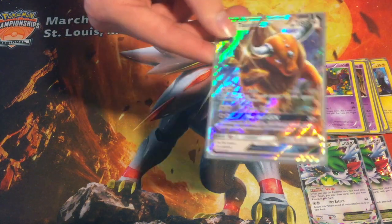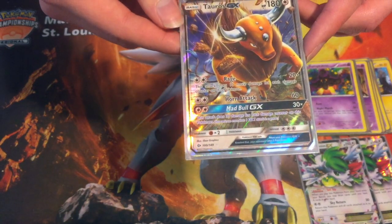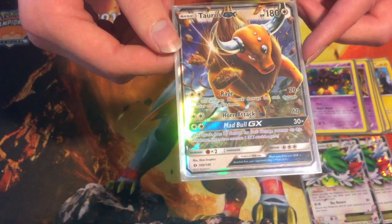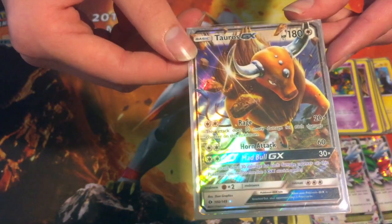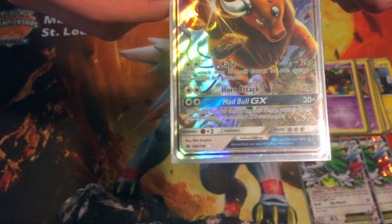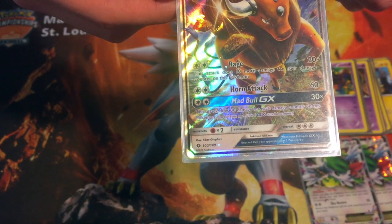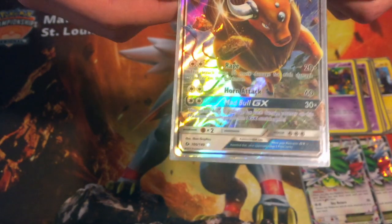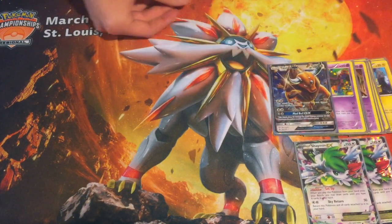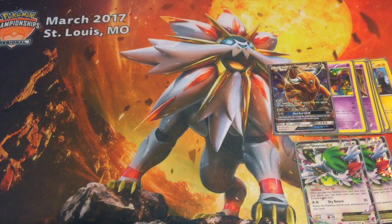The final Pokemon you play in here is your last attacker. This is for late game when all of your Nightmarchers are in the discard pile and you just need something to stay alive. You run Tauros GX with 180 HP for the bulk, and it has the Mad Bull GX move which does 30 times the number of damage counters on it. So it just cleans up real nicely.